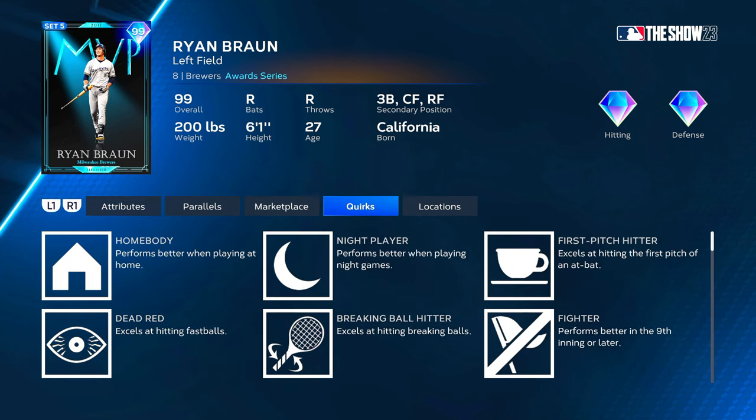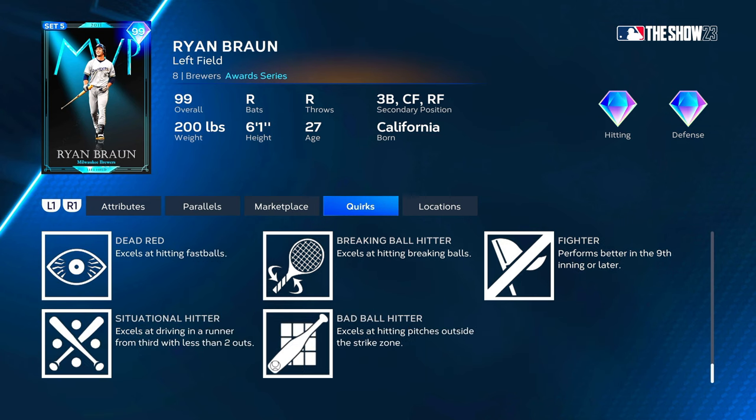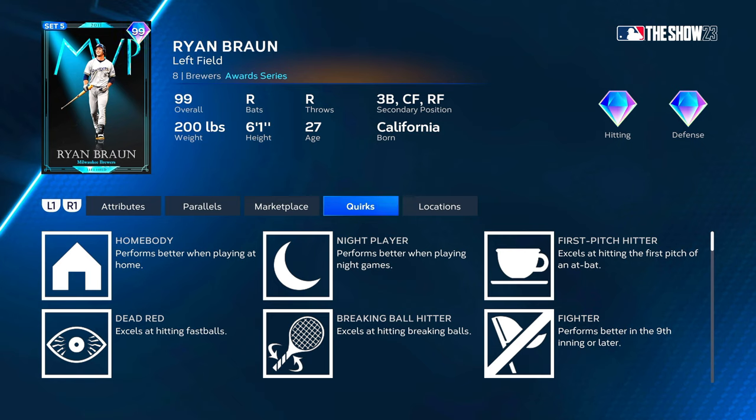Let's look at his quirks: Home Body, Night Player, First Pitch Hitter, Dead Red, Breaking Ball Hitter, Fighter, Situation Hitter, and Bad Ball Hitter — we love that one. The only one he's really missing is Unfazed with a two-strike count, but everything else looks really good. Let's quit talking and get after it.